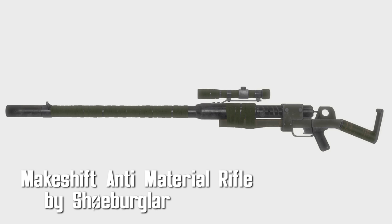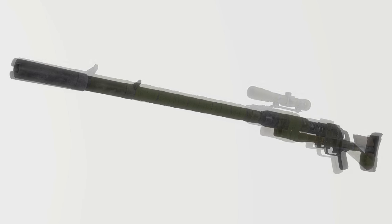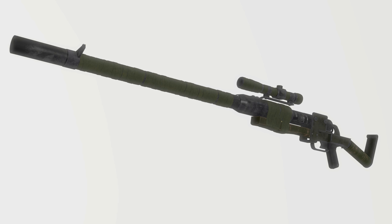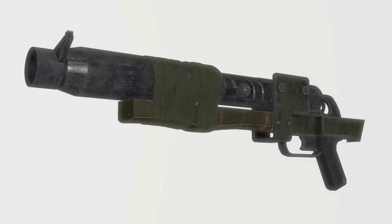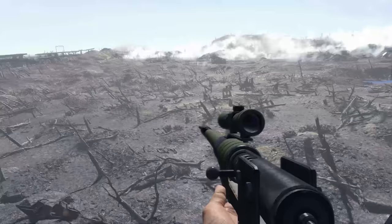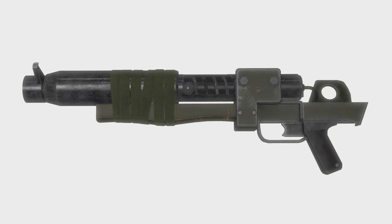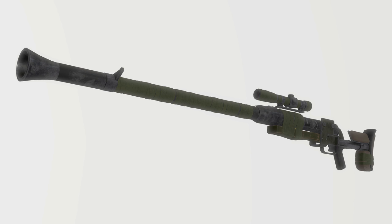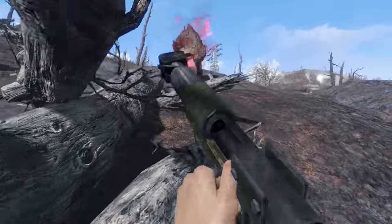Makeshift Anti-Material Rifle by ShoeBurglar. Give me my shoes back. Created with makeshift pieces, this weapon was thought up to take care of Brotherhood of Steel power armor when the Brotherhood came to the Commonwealth. Included are nine receivers, which include the usual .308 and .50, but also more unique ones like incendiary shotgun shells and a frag shot that fires grenades. Three barrels ranging from none, short, and long. Standard stock and marksman, along with the choice of no stock. There's also ten scopes and three muzzles, one of which is a trumpet — Lou Bega would be proud. I really enjoyed this weapon; it could be cobbled together and just fits into the game perfectly.